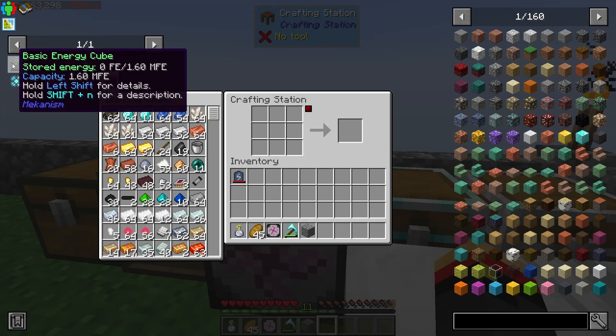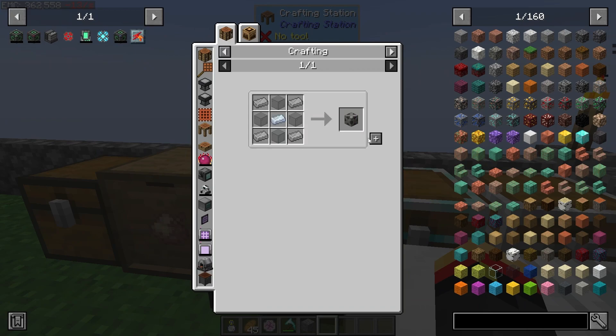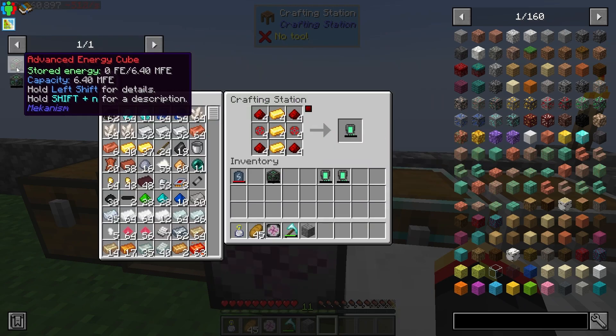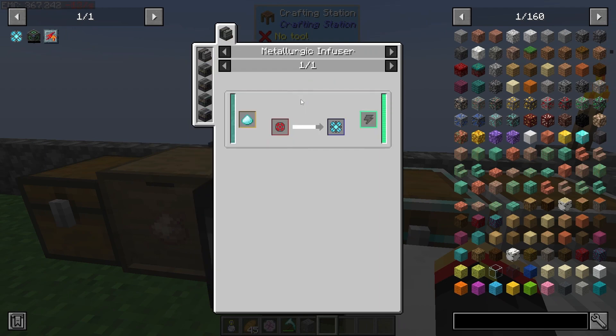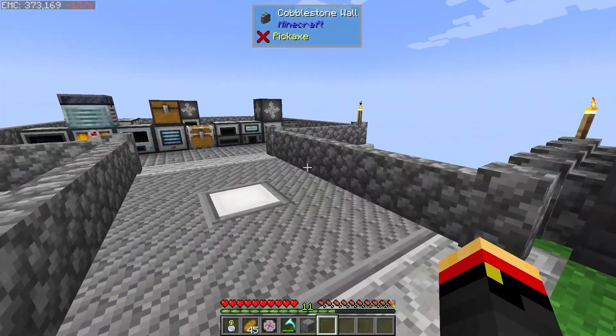We need two of these. Then we need a steel casing, and that will make us this basic energy cube. Now the advanced energy cube requires two more of these, so I'm going to get two more. Advanced energy cube just requires the infused alloy. And then we need to get the reinforced alloy for this guy. This is going to require diamonds - I think we need diamond dust or enhanced diamond or something. So we'll have to figure that out later. But I can infuse the infused alloy with diamonds to get reinforced alloy.